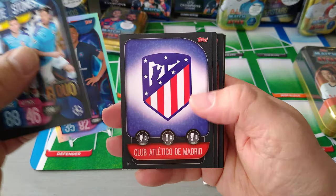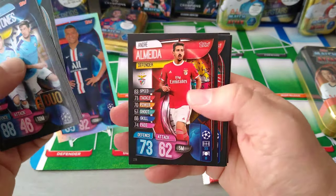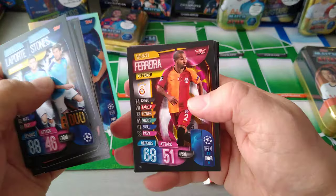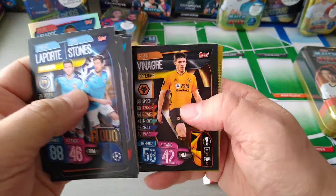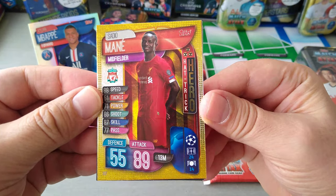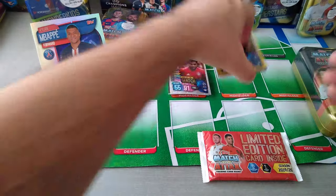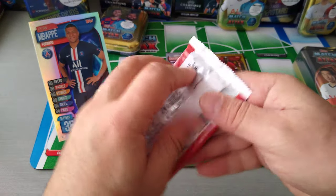Man City duo — Laporta, Stones. Atletico Madrid badge, Serge Gnabry, Smolnikoff, Almeida, Firmino, Ben Davis, Laporta, Sissoko, Ferreira, Ewa, Benzema, Oblak, Vinagra. And finally we get a very, very nice hat-trick hero for Sadio Mane — Liverpool. Fantastic, that's boss! £89, £55 — we got a hat-trick hero. Not bad at all guys. One hat-trick hero and one Man of the Match.